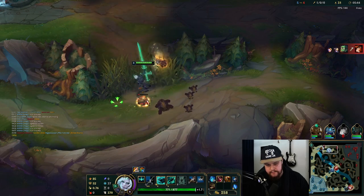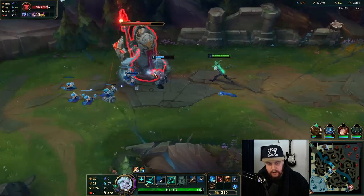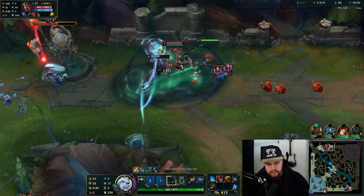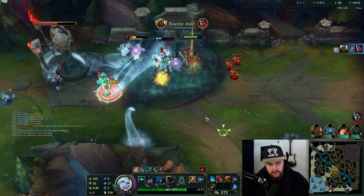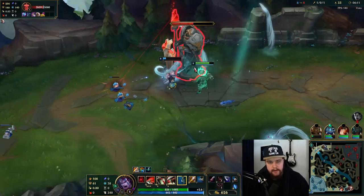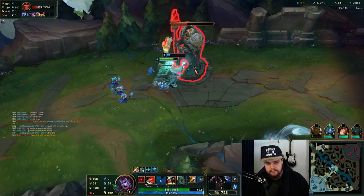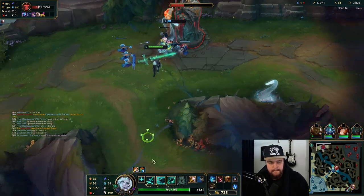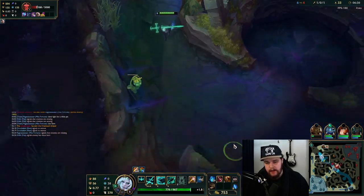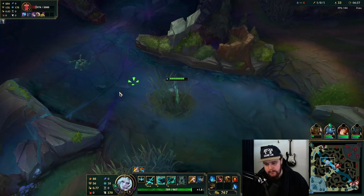There's the Amumu gank. I couldn't help but pressure the Darius here completely — don't allow him to walk up and miss another wave. With Illaoi's ult, he's dead. This is disgusting. We know Amumu is bot, so he might get Dragon out of this, but Darius is just absolutely doomed. One dragon loss for this entire play is definitely not bad — four or five waves of gold for Illaoi for the trade of one dragon. I essentially just won top lane completely.